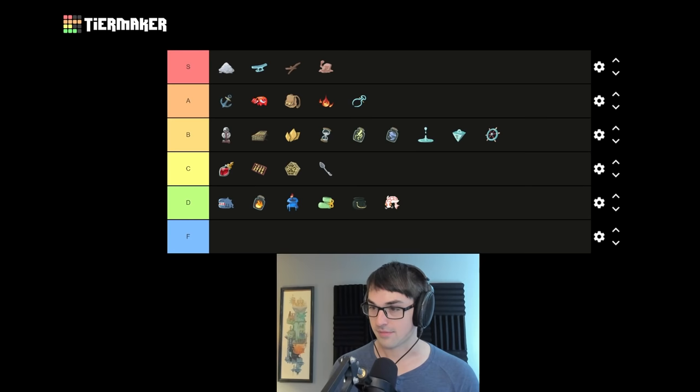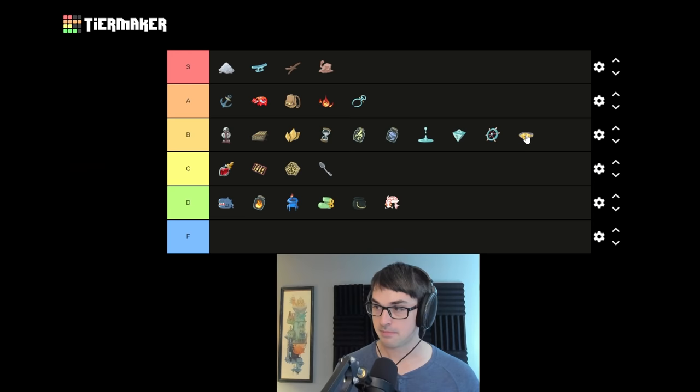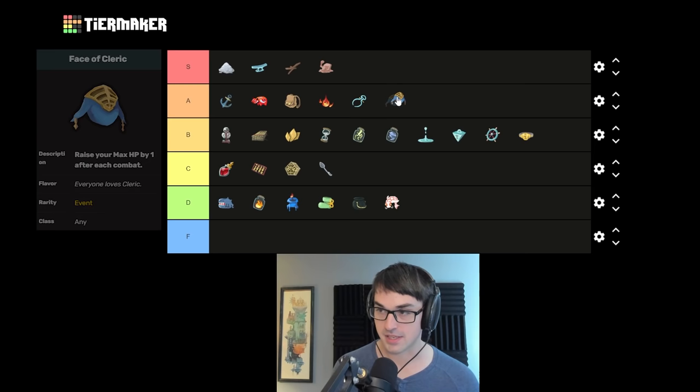I'm going to reserve the F tier for a particular type of relic. Champ Belt adds weak when you deal Vulnerable — I think that's B, a pretty good relic but it needs some work to do a lot for you. Face of Cleric gives hit points every time you finish a battle — this is one of the good face outcomes. I'm going to put this even in S, actually. If you get this in the early game, this is easily 25 to 35 max health.